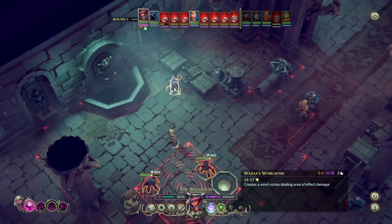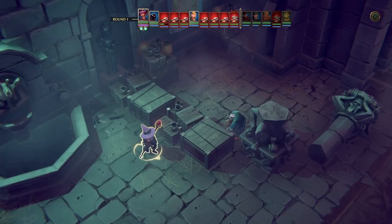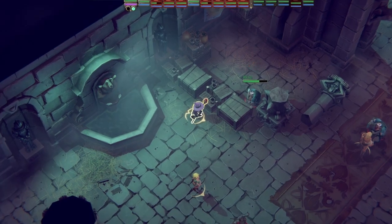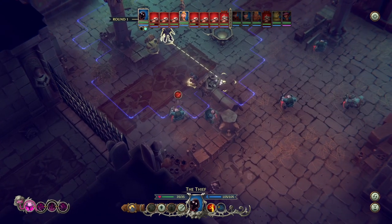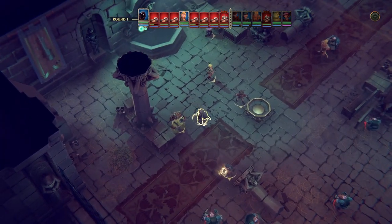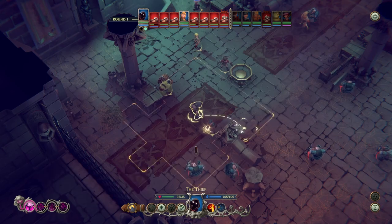Here's our wizard. She's got a whirlwind she could do, but I think it's better to do a normal ranged attack — just a sling and a spell. She has a 50% chance to hit. Here's our thief — pretty squishy. We want to make sure he's in a position to do a backstab, but right now he's just going to move up and give the paladin a buff by being close to her.